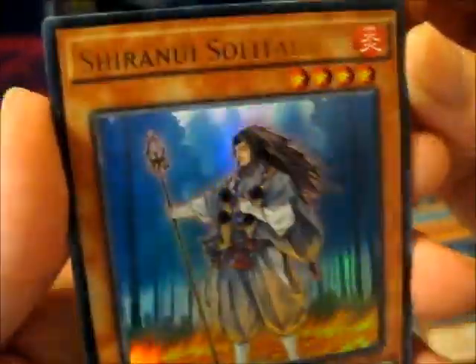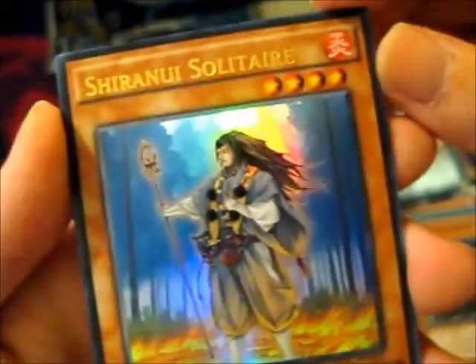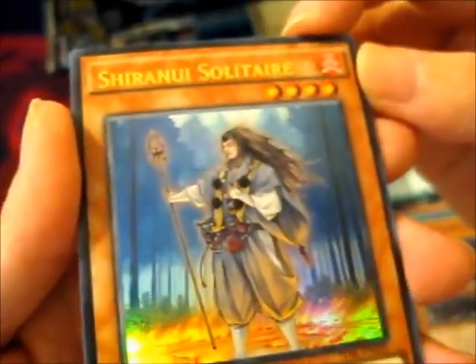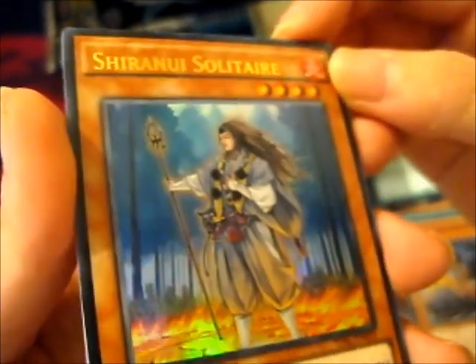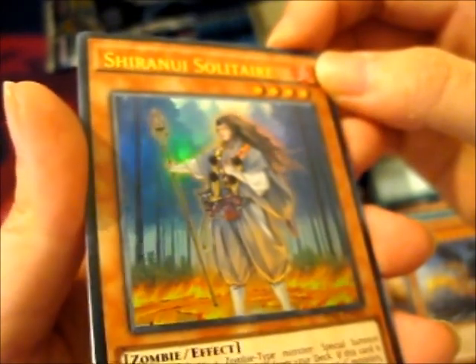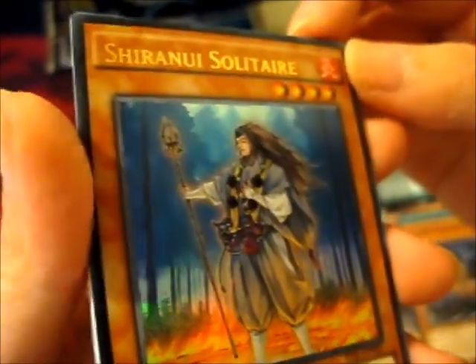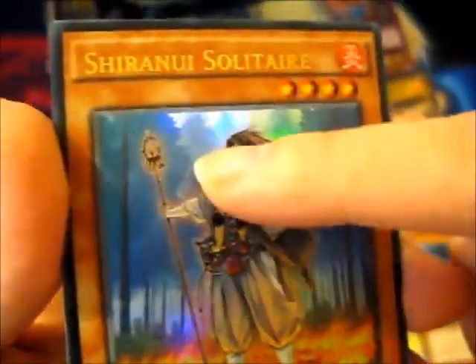Wait — not super, it's an Ultra Rare. I almost missed the shiny letters. Shiranui Solitaire — he looks cool. He's a zombie, though he looks more like a monk or something. Anyway, that's pretty cool.